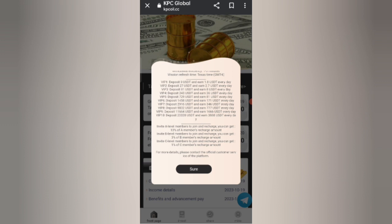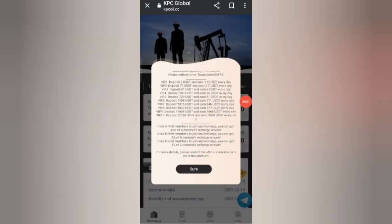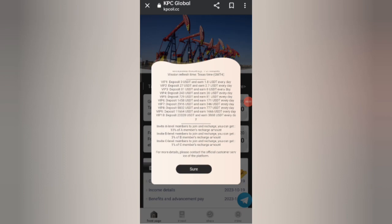After four days you can keep getting your commission. In VIP 2, if you reach 27 USD you can withdraw 2.7 USD daily. In VIP 3, if you reach 81 USD you can withdraw 8 USD daily. The higher the amount you invest, the higher commission you will get.